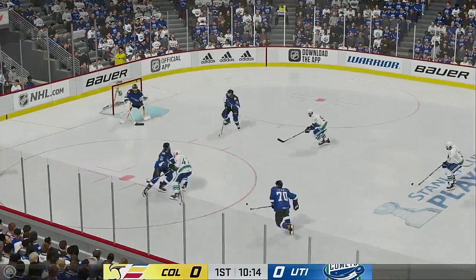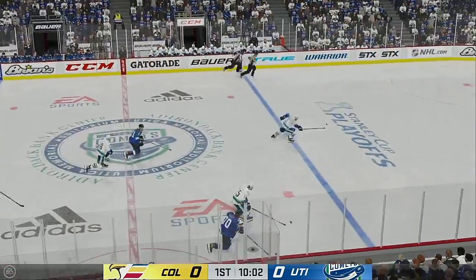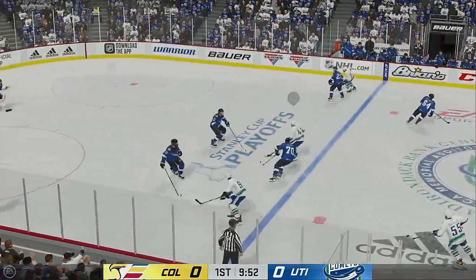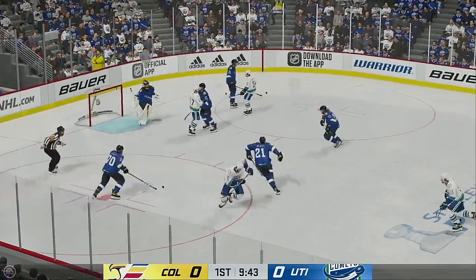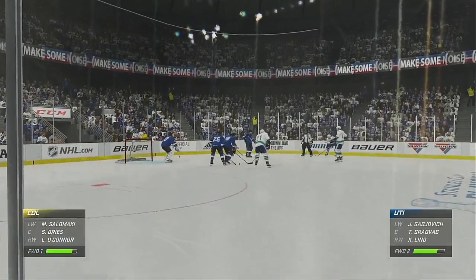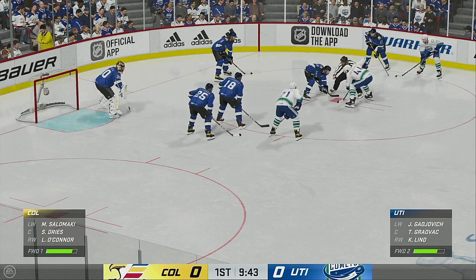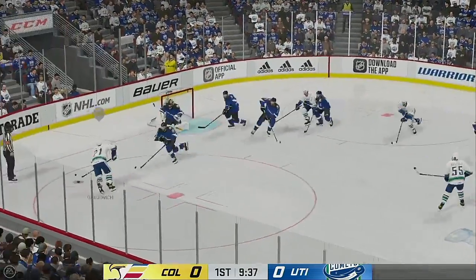Nice zone entry from the middle. He doodles and loses possession of the puck. There are times you try to do too much. He's got good hands, but maybe a more simple play is the right one there. And the goalie covers up for the whistle. Past the midway mark in this period. We're still scoreless. Utica's won the draw and they'll go to work.